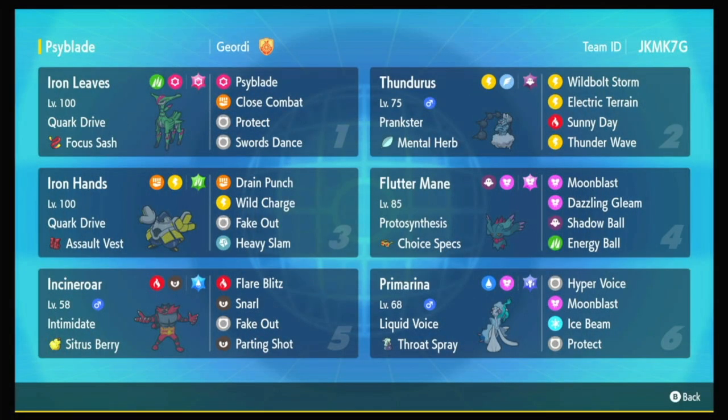Welcome back. I'm showing off my Iron Leaves team today. Iron Leaves has a signature move, Cyblade, which is pretty insane. When used on Electric Terrain, Cyblade is boosted to 120 base power.